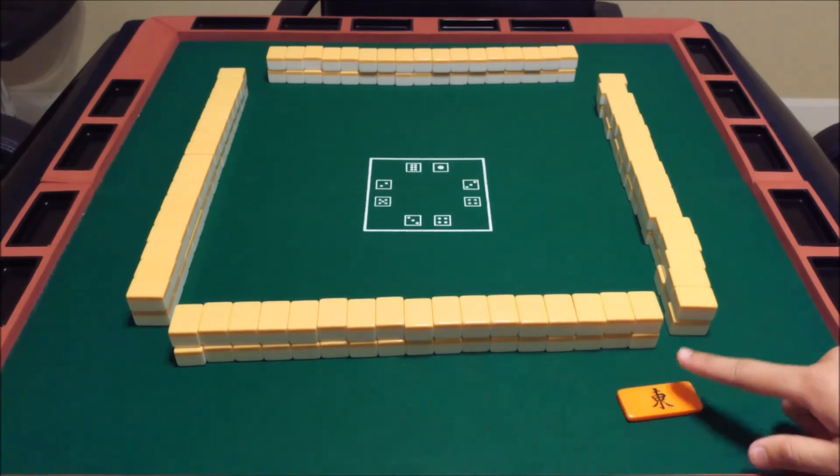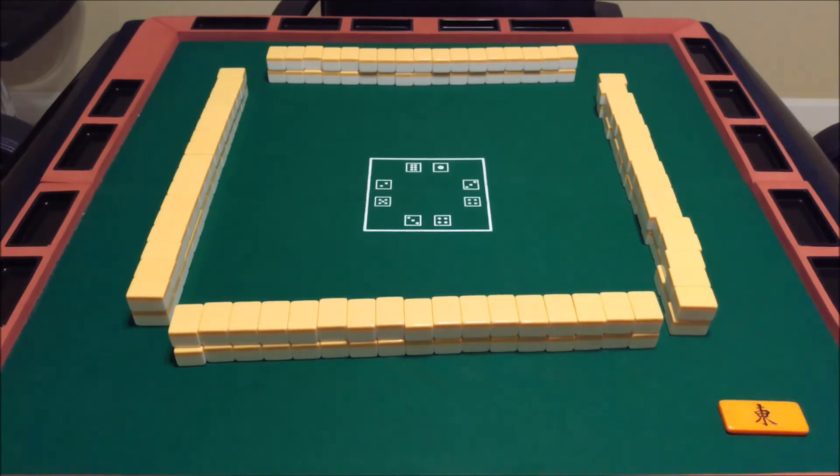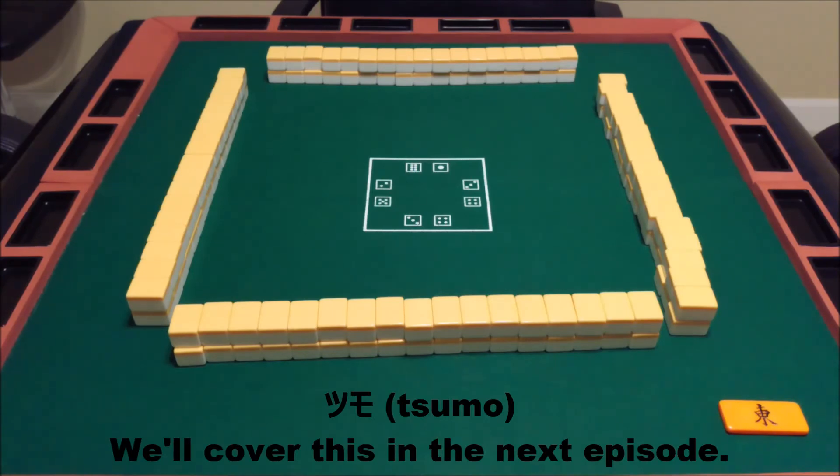Regardless of if it's the East or South round, the player who is East gets some special bonuses. Not only are they the first one to draw — which logically would give them an advantage in making their hand first — they also gain more points for winning a hand. The amount of points is one and a half times the usual amount of points.